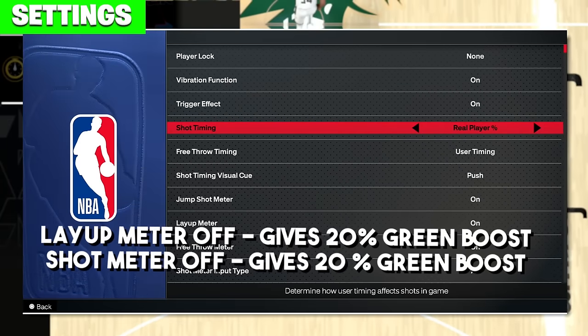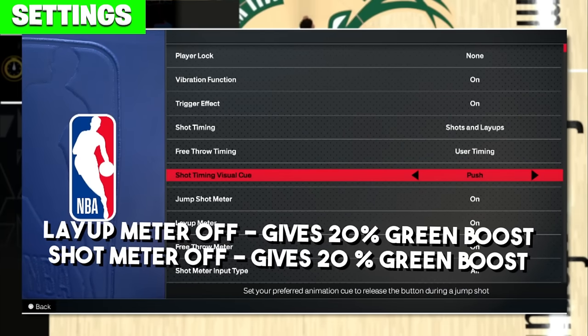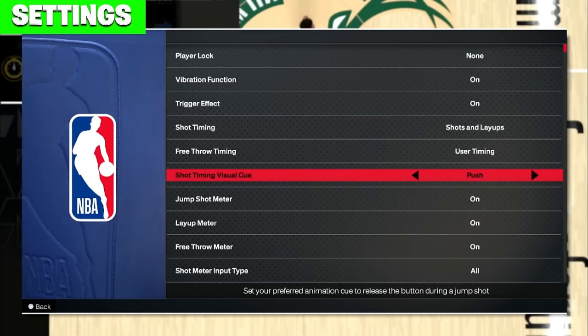Why would you not want shot timing on? There's also a shot timing visual cue setting — this is the thing that was messing me up for 2K24. This setting replaced the 2K23 setting where you could put it on early, very early, late, or very late timing. Now they have push and release. In 2K23 I was on early, and now there's no early option. I had it on release for most of the time and I could not shoot because I was so used to early timing — so that's definitely going to be an adjustment for some people.